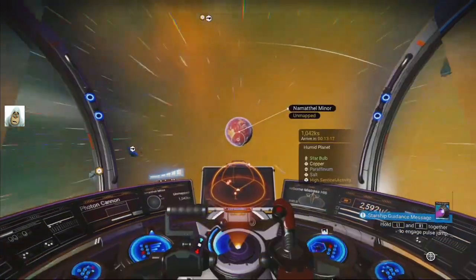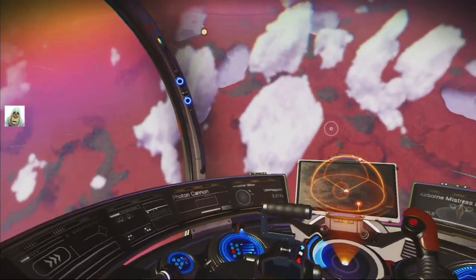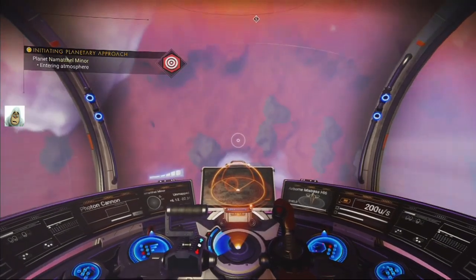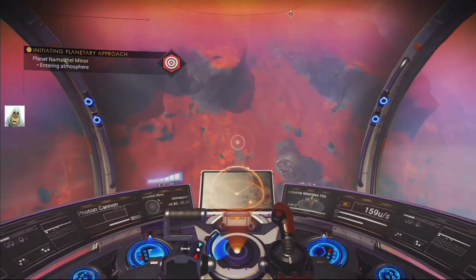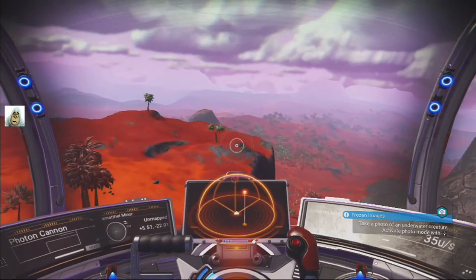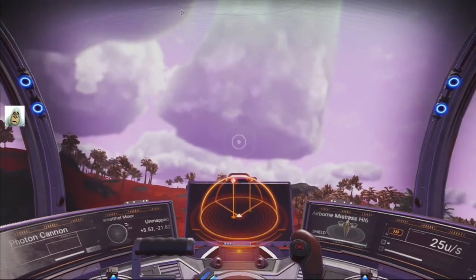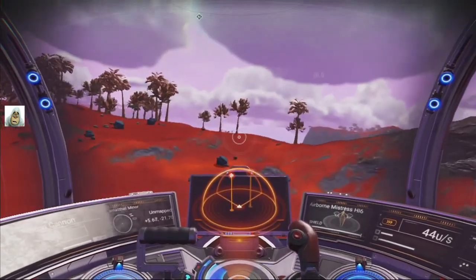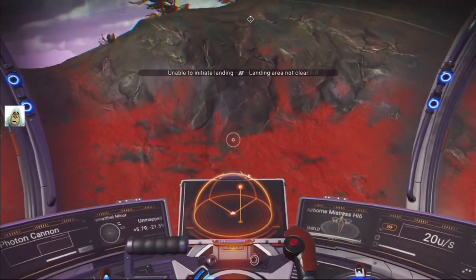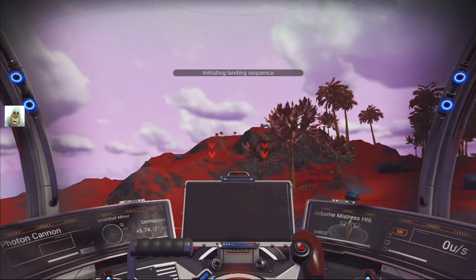Again it looks blooming wet from a distance, but it doesn't look wet up this close, so we'll get down here I think. Do we want to build up here? We'll land here first, let's get things underway. There's plenty of trees, so we're okay for wood. Mind the tree, nearly knocked it flying. Let's just land here a second. We've landed, at last.